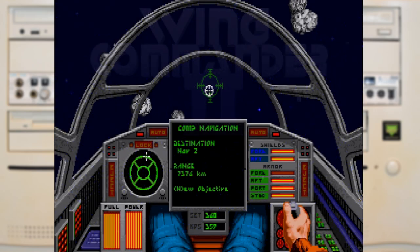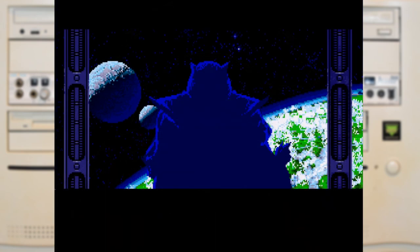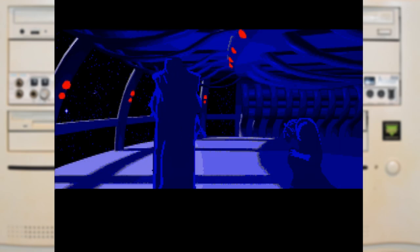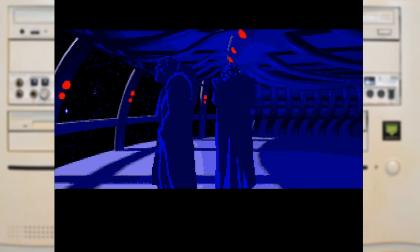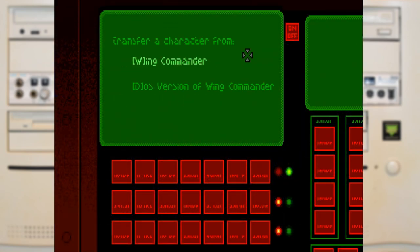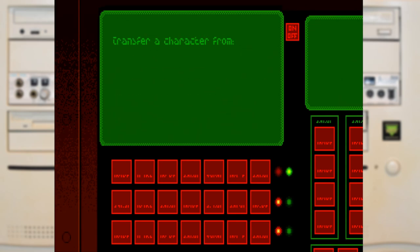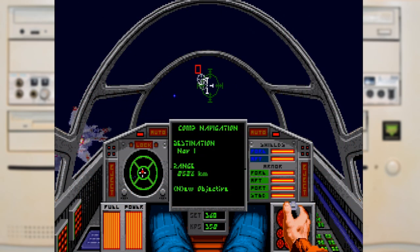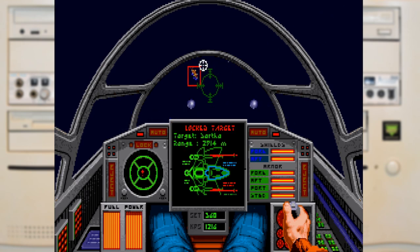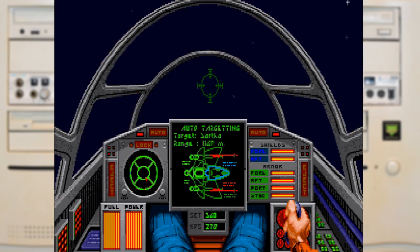Wing Commander 2 is very much like 1 in that it's a direct port of the DOS release. While the gameplay is as nice and smooth as we've come to expect from the first game, the animations for the cutscenes seem to have a few issues and their framerate seems to fluctuate all over the place — though this was also true of the original DOS release. Awesomely, you can still import your save game from the first game when you start, and this will accept both the DOS as well as the Kilrathi Saga save games, which is a very nice touch. It is a bit of a pity they weren't able to fix up those cutscenes, but that's really the only downside to this port — it is very solid and very well done.